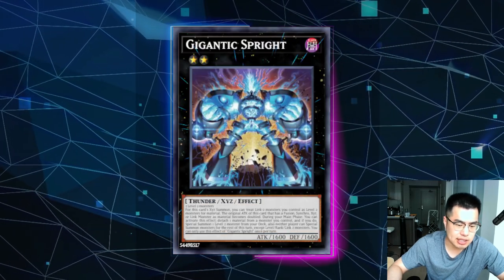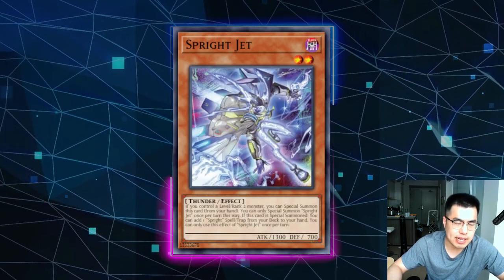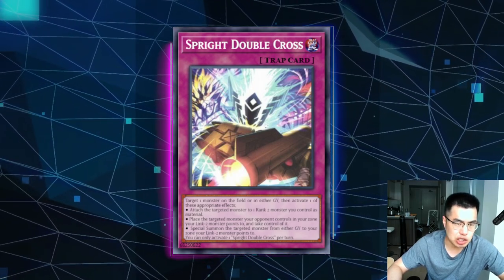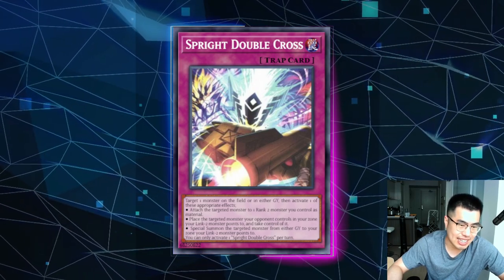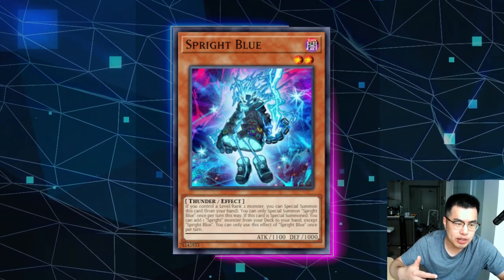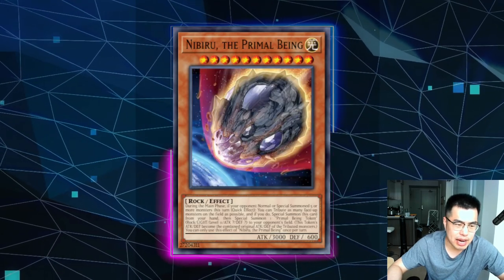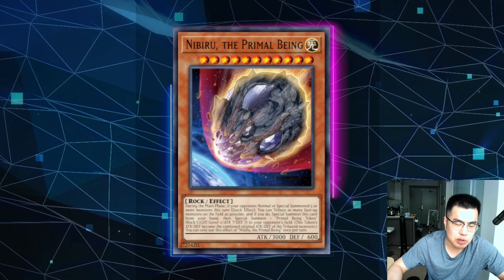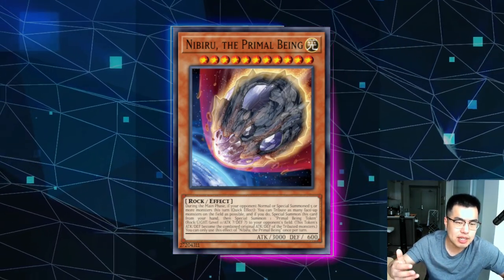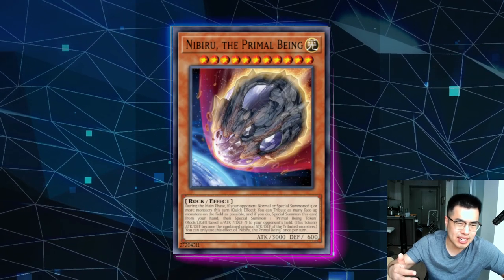Using Veiler, Imperm, or Ghost Mourner on Gigantic Spright is very good. You could also make an argument for hitting Spright Gen if you want to prevent them from searching something like Spright Double Cross — but generally I like to hold it unless they have a Gigantic. Sometimes your hand is awkward and you're forced to hit something else, like when they summon a level two and special summon Blue. But generally you want to hold it for Gigantic, or at least when it hurts them the most. Nibiru is actually quite bad against this deck because Gigantic locks both players into level twos for the rest of the turn, so you can't get a lot of value out of it. Either it's dead or you get a one-for-one trade with Spright Red — so Nibiru is definitely awful and you could probably side it out.